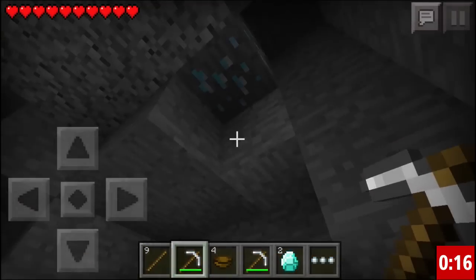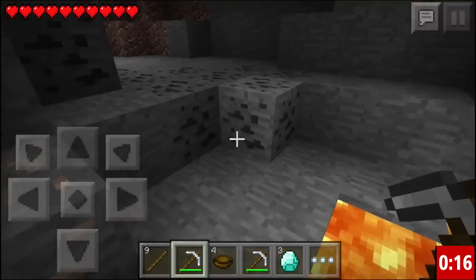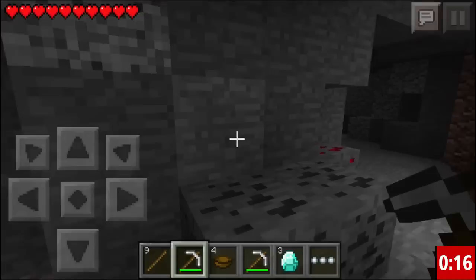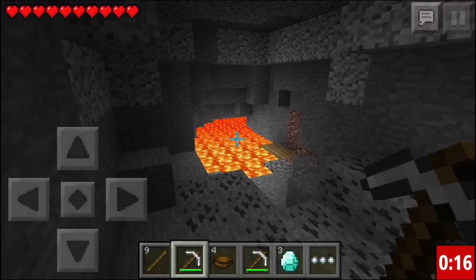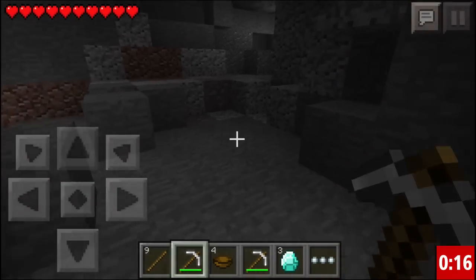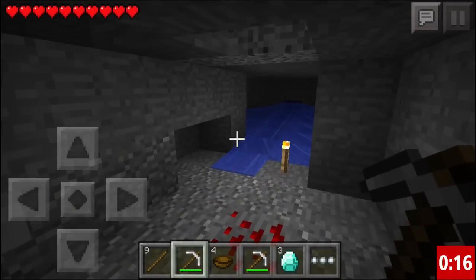I'll just go a little bit closer. Now you've got three diamonds and an iron pickaxe. You can get all this coal — there's tons of iron in this place, as well as redstone and other resources. It's extremely resourceful, and I just showed you how to start a brand new Minecraft Pocket Edition world and have diamonds in under three minutes. I hope you enjoyed the video — be sure to subscribe for more Minecraft Pocket Edition, and I'll see you guys next time.